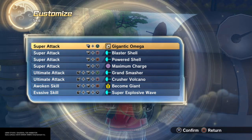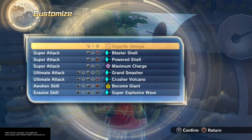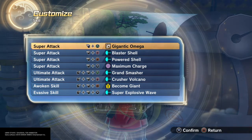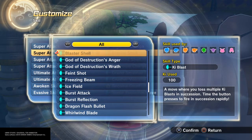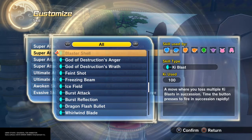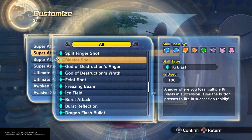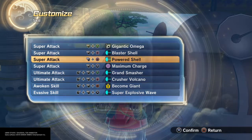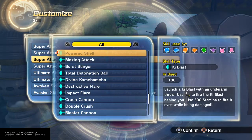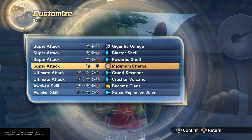Unlike the Majin zoner which had a whole bunch of beam attacks, this one consists of individual projectiles. For this I'll be using Gigantic Omega — yeah, it's part of the strike skills, but it's the fact that it throws out a projectile. Blaster Shell for multiple projectiles at once, especially since if you rapidly press the button — as it says, time the button presses to fire in succession rapidly. There's really no timing to it, but I'll get to that in a moment. And lastly, Power Shell and Maximum Charge because you are going to be using up a lot of Ki.